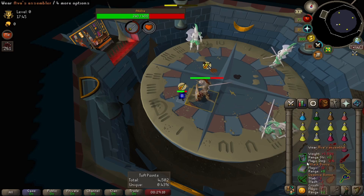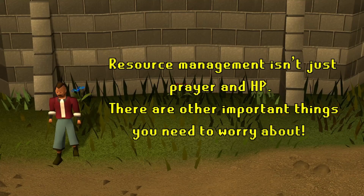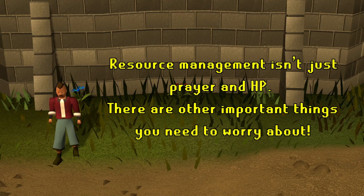Inventory and resource management will help ensure you've got fast gear switches, maximizing the damage you deal and making sure you're never caught with your pants down missing stuff like dragonfire protection.